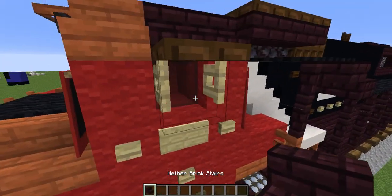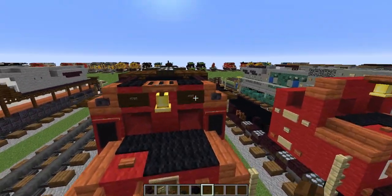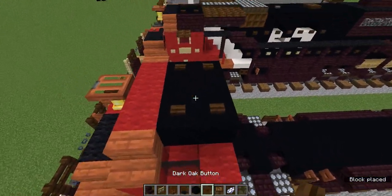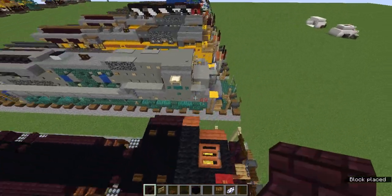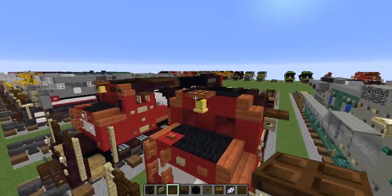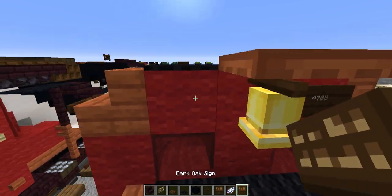Let's grab the nether brick stairs. I forgot to use these — the birch fence gate and the dark oak trapdoor. We are going to need the black carpet, black concrete, dark oak button, dark oak sign, and white dye. Once you get all those items, we're going to add a two by two of black concrete there, two dark oak buttons on the sides. Let's add three black carpet right there and two nether brick stairs on the sides. Now let's add open birch fence gates on both sides and the dark oak trapdoor above.